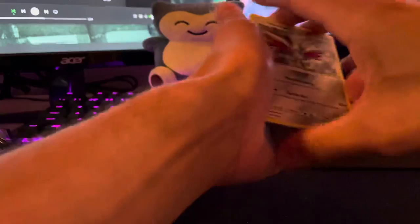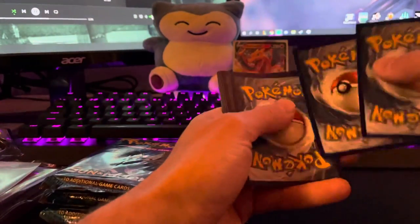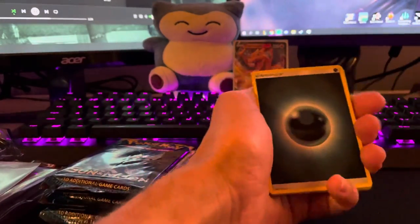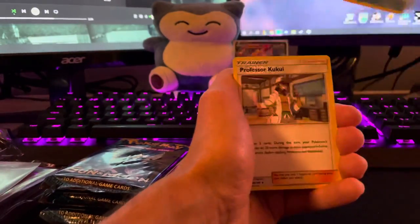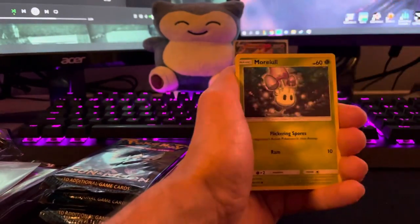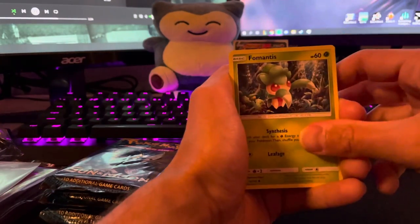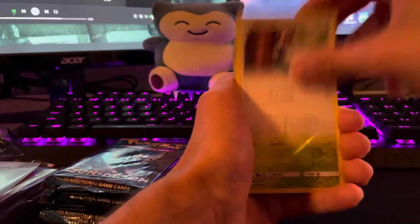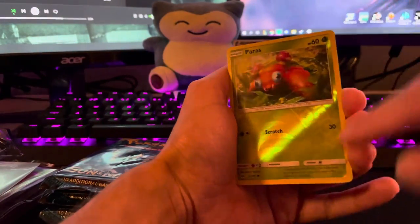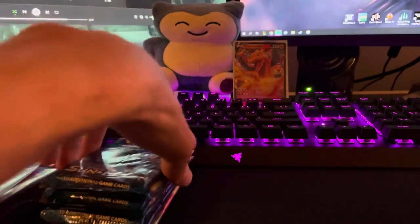I would love to pull a Marnie. The code cards at least come off the back now — you don't have to worry about which way you're flipping them. Very cool-looking dark energy, Nest Ball, Professor Kukui, Skarmory, Morgrem again, Formantis, Spearow, Pikipek. I like these reverses with the big old energies. Paras, and a Stoutland on our first pack.